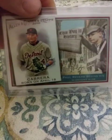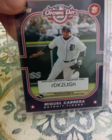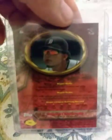2010 Allen and Ginter This Day in History insert. 2010 Opening Day Topps Town insert. 2011 Bowman Bowman's Best insert — I really like that card too. Here's the back: it says BB3 but that's a Bowman's Best insert — it was a subset.